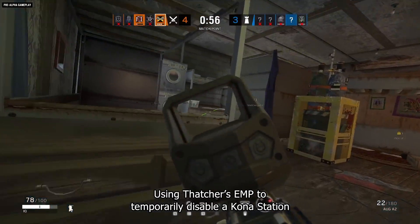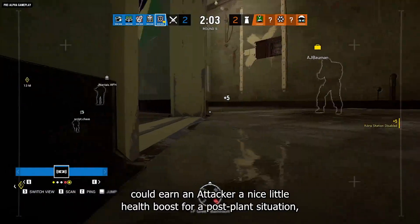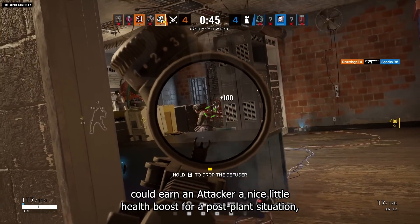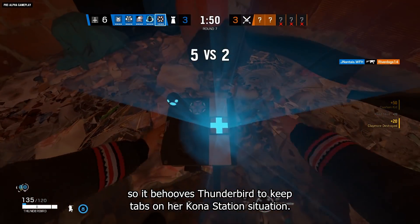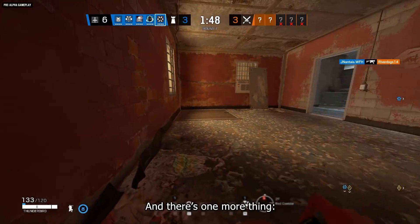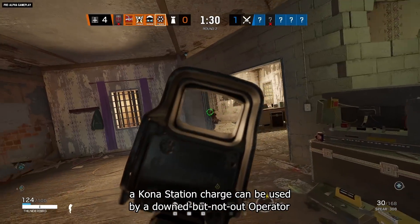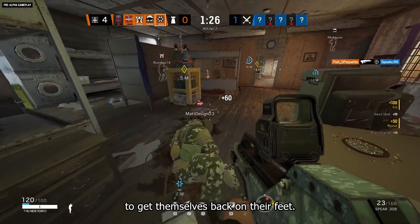Using Thatcher's EMP to temporarily disable a Kona Station rather than destroying it could earn an attacker a nice little health boost for a post-plant situation, so it behooves Thunderbird to keep tabs on her Kona Station situation. A Kona Station charge can also be used by a down-but-not-out operator to get themselves back on their feet.